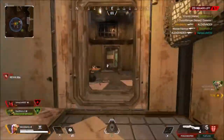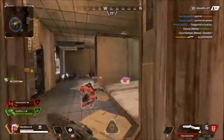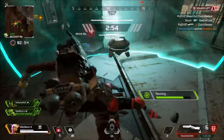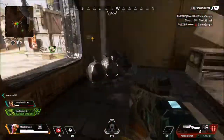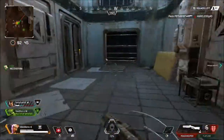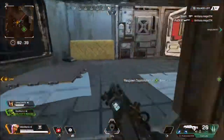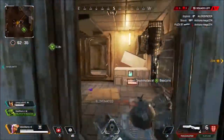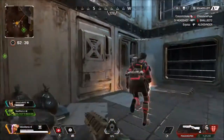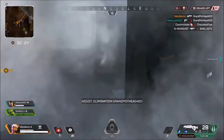Everything changes once you get a knock. They're either going to focus on healing that person or they're going to try to push you. The whole idea is to make them make a mistake. Keep peaking cover, repositioning — and eventually once you get a knock, sometimes you're not going to get one right away, so just reposition and try again as many times as possible until you get a knock, or they get third-partied.